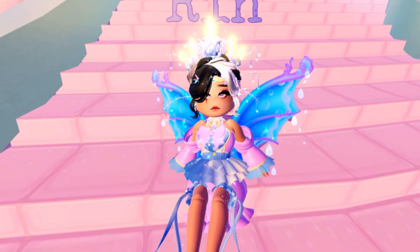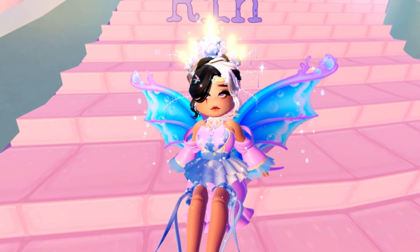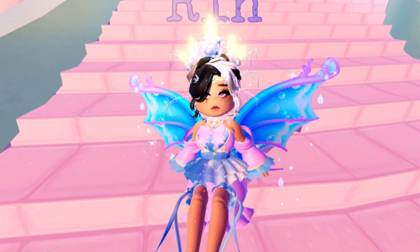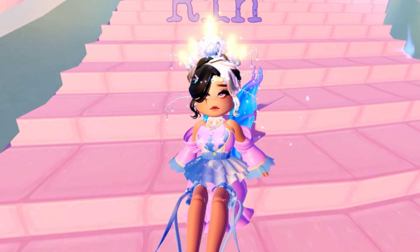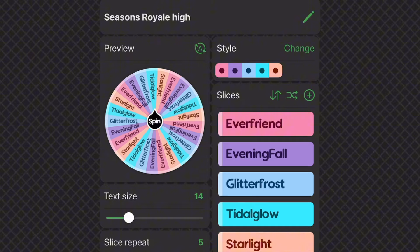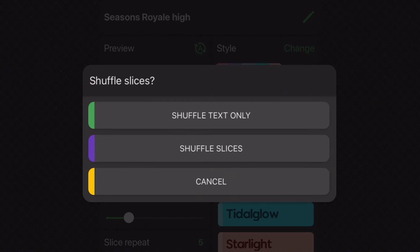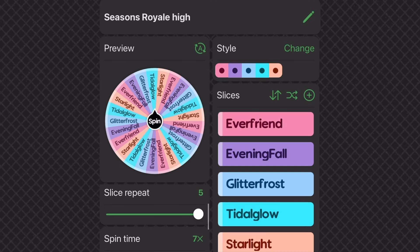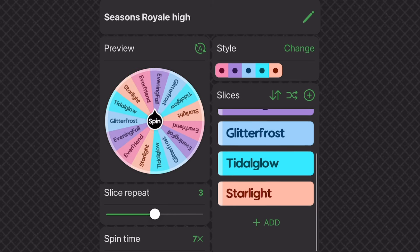Just like the title says, I'll be playing Sunset Island but each theme I have to use items from different Royale High seasons. To choose the season, I'll be spinning a wheel. So this is the wheel — I changed a few things from the last time I used it, like adding an Everfriend option, also known as Valentines, and I changed the names to match what they're called in the game.